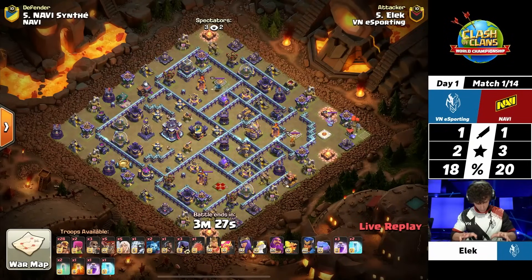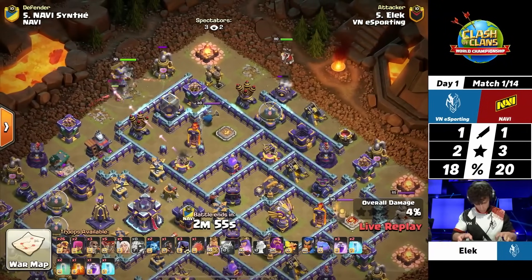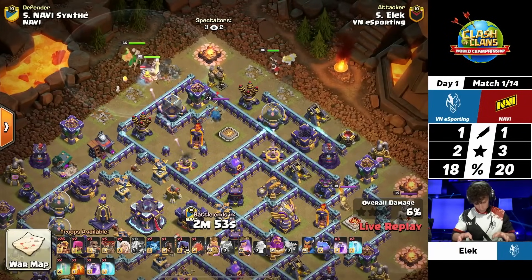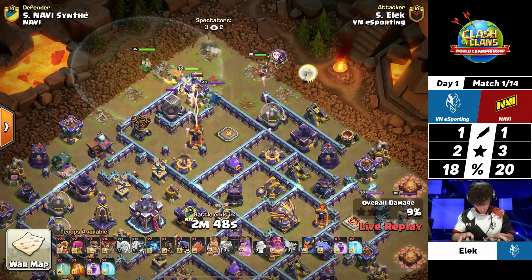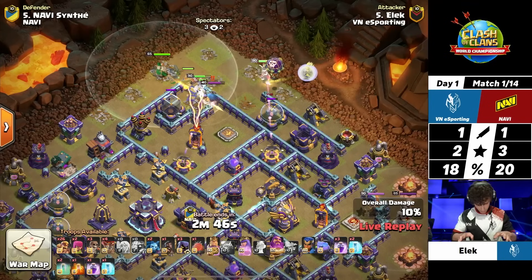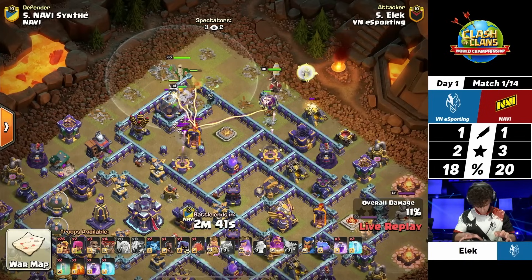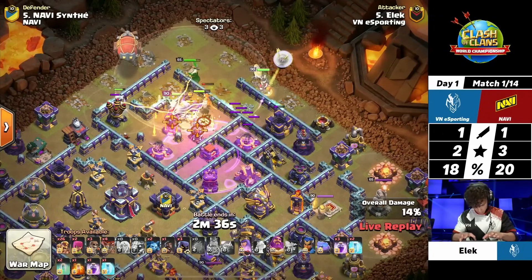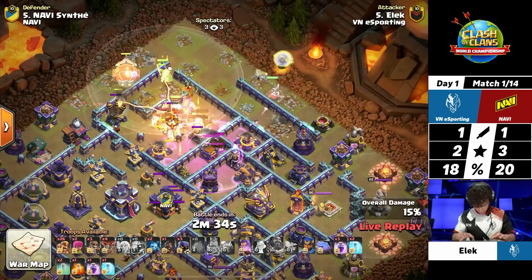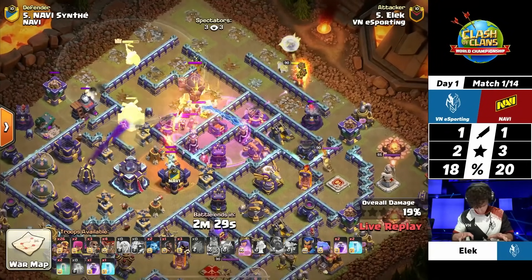Now VN is looking to get the answer. They have to deliver — Cynthia came in on the offensive side, now he's on the defensive side trying to stop Elec from coming in with a three star. We're seeing super barbarians yet again because there are a lot of openings in the walls of this base. He wants to get this queen to charge away by herself while the warden and king work together and the super barbarians move throughout the space, as he pops that warden ability to help the blimp make it all the way to the Town Hall.